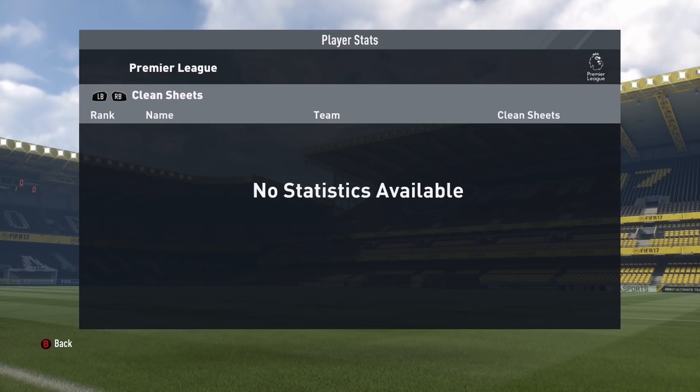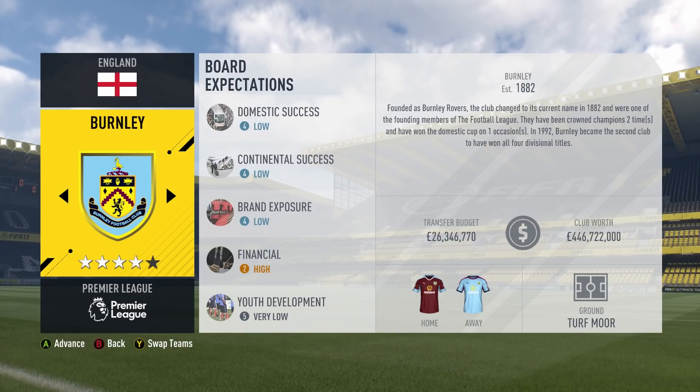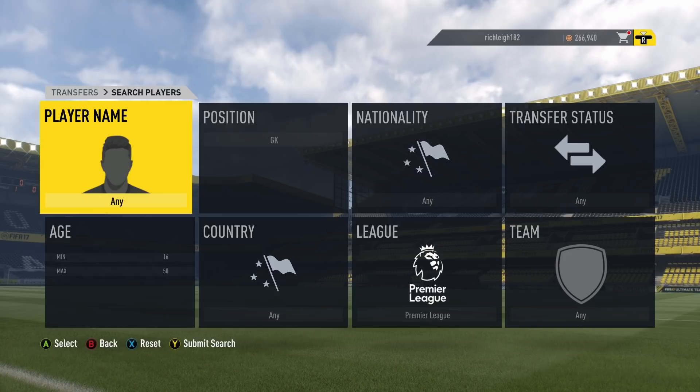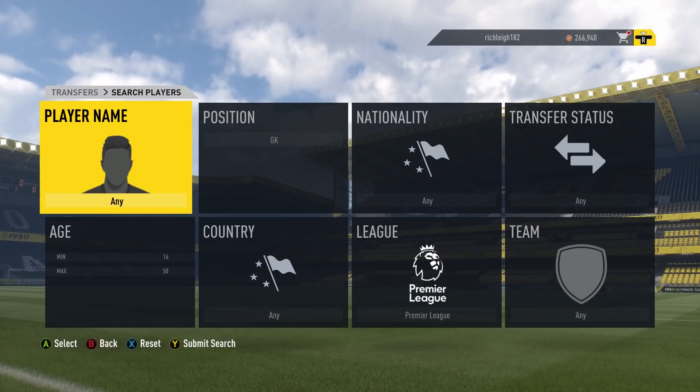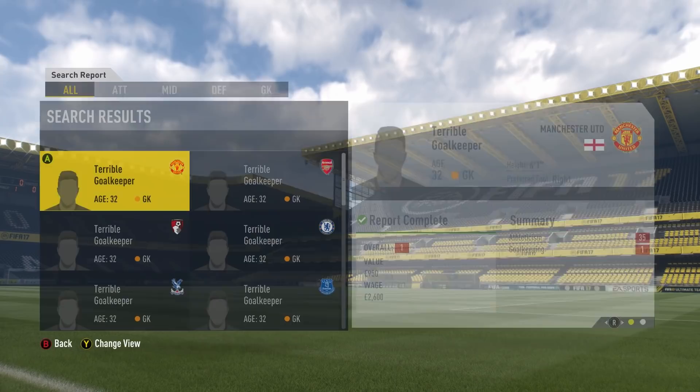Now let's get into an actual career mode and see what difference it makes. Will any teams have the intelligence to sign a goalkeeper? I hope so - if they don't, this game is even more broken than I thought. I've manually simmed through the transfer windows and I didn't see anyone sign one, so this could be quite interesting and could show just how broken this game truly is.